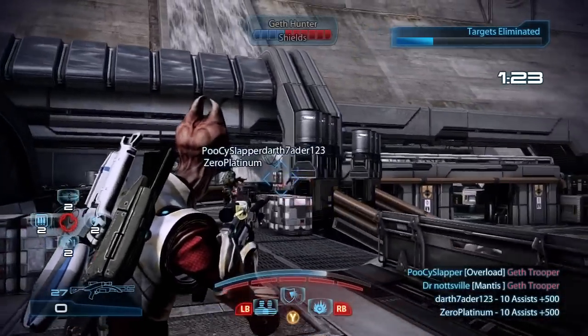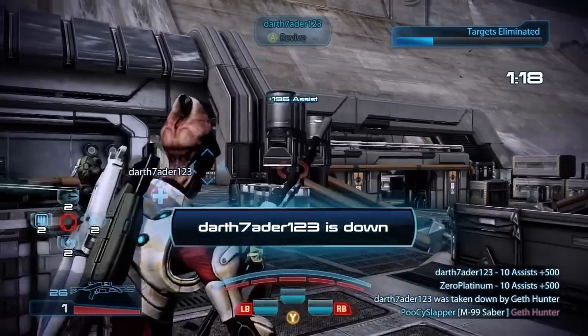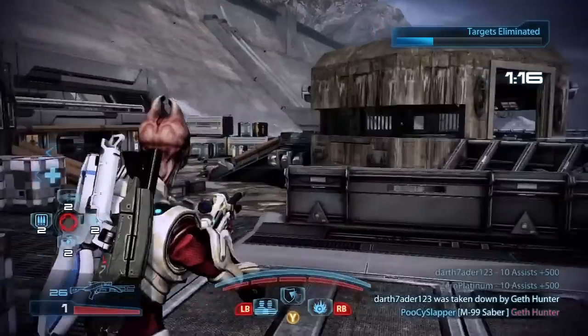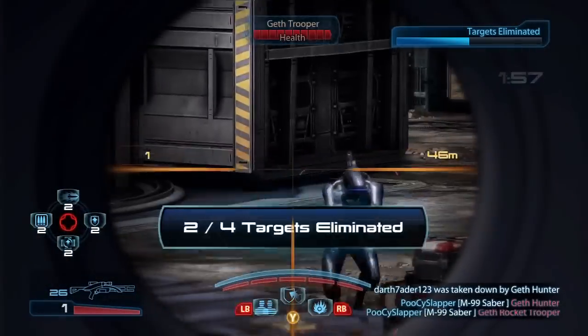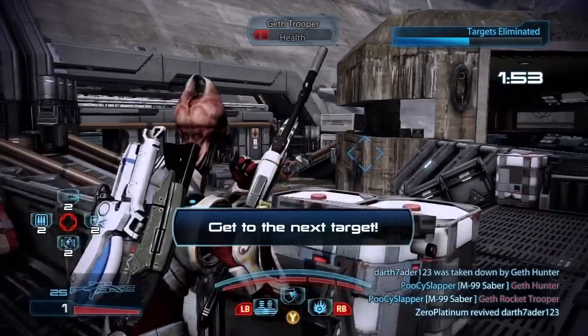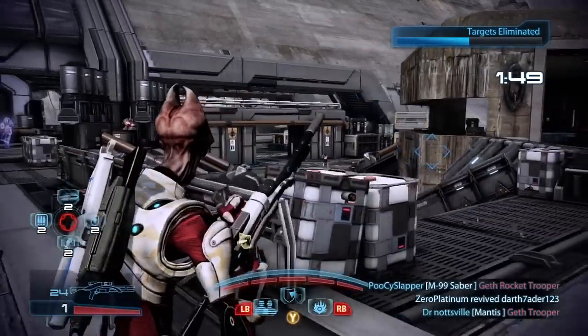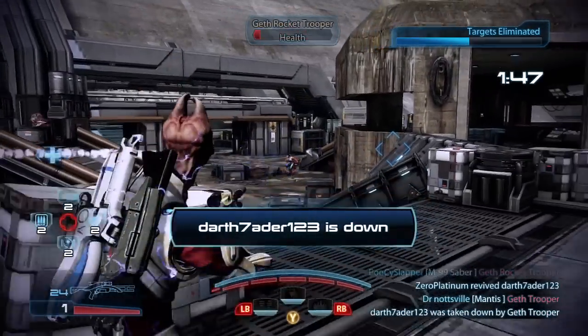Also in the map pack there's the new Striker assault rifle, the Kishok harpoon gun — which sounds like a hell of a lot of fun — and the Geth Plasma SMG. There's also some new consumables such as the strength enhancer, stabilisation module, shield power cells and everything like that.